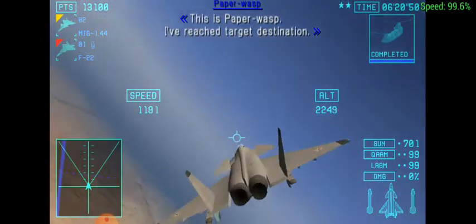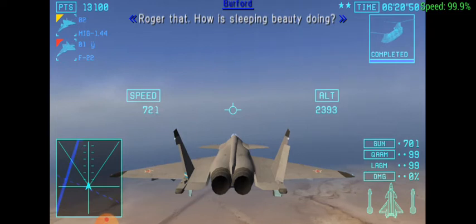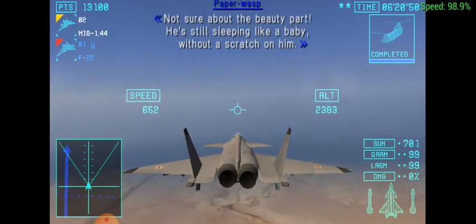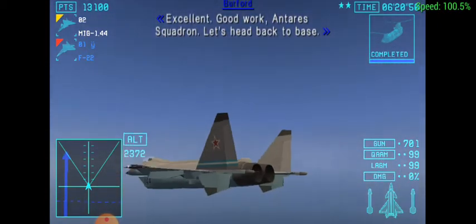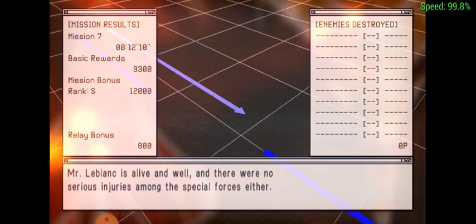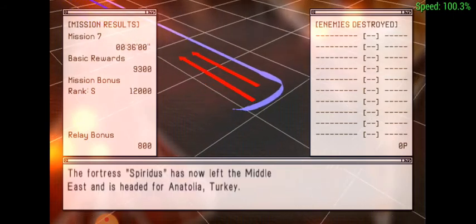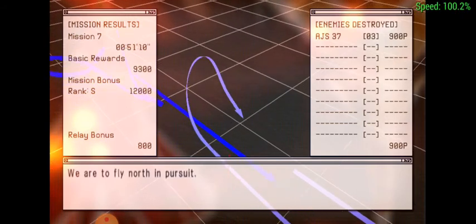This is Paper Wasp. I've reached target destination, all in one piece. I should be okay on my own from here. Roger that — how is Sleeping Beauty doing? Not sure about the beauty part. He's still sleeping like a baby, without a scratch on him. Excellent. Good work, Antera Squadron. Let's head back to base. Mr. LeBlanc is alive and well, and there were no serious injuries among the Special Forces. This was achieved thanks to the flying of Paper Wasp and support of Antera Squadron. Good job! The Fortress Spiritus has now left the Middle East and is headed for Anatolia, Turkey. We are to fly north in pursuit.